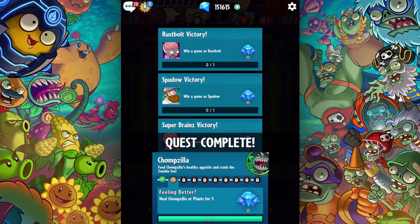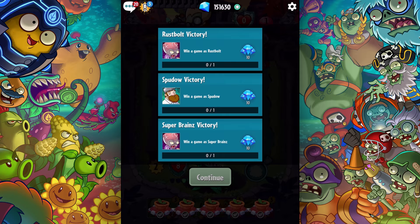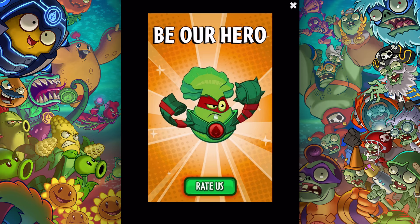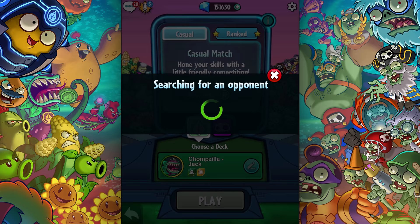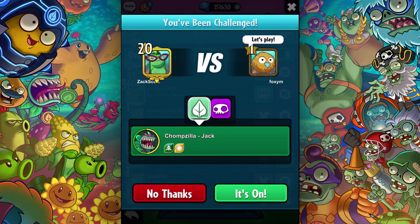I kind of want to bring this into a casual match. I think I'm ready for a casual match — we could try. I hope that I can be our hero. So let's go ahead and battle, but we're going to do a casual match, and I'm going to bring in my Chompzilla Jack deck. Now hopefully we have some people to go up against. If not, I'll just wait until I do have a matchup. I wasn't able to get the casual match going, but I've been challenged by someone. So let's go ahead and play — I'll try it with this deck.